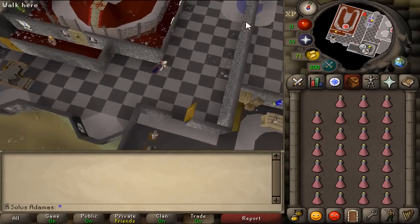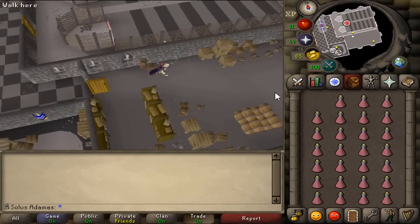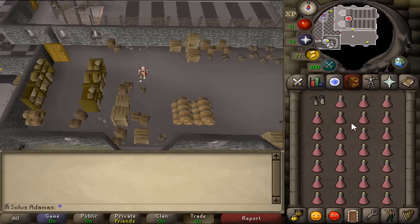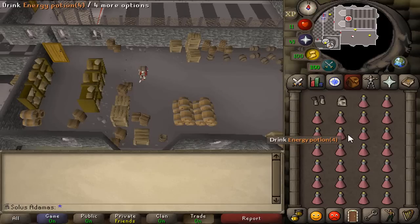Another viable method of training strength is carrying kegs on your head in the Warriors Guild. However, this is 40% slower experience than the gang method, gives no resources, requires energy potions, and requires 130 combined attack and strength. If you are going to do this method, your likelihood of dropping the keg is a lot lower the higher your energy is, so keep that energy up if you can.